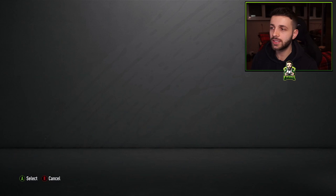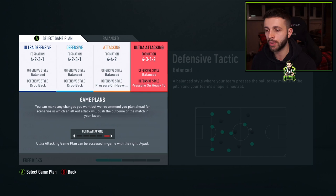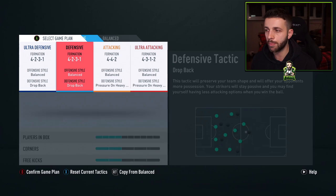For the custom tactics, we have gone for 4-2-3-1 as my main starting formation, 4-4-2 for something a little bit more attacking if I'm not having much luck in the attack, and then 4-3-1-2 for my all-out formation. If you want to see these custom tactics and exactly how to set it up, I recommend going and checking out a video on my channel called 'The Best Formation and Custom Tactics', which I uploaded about a week or two before this video.